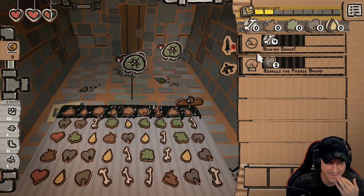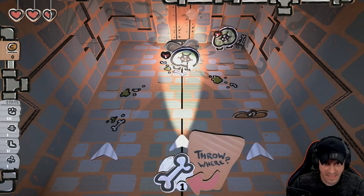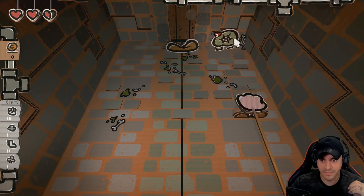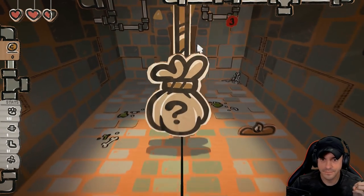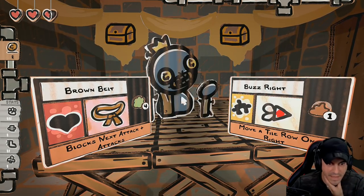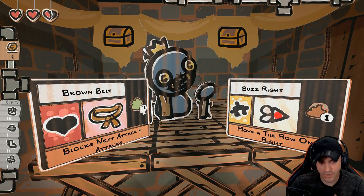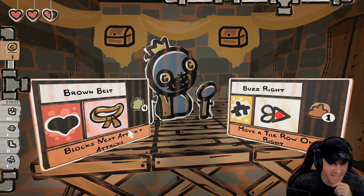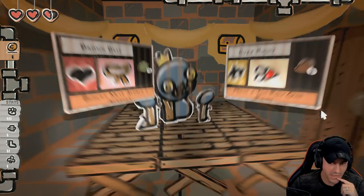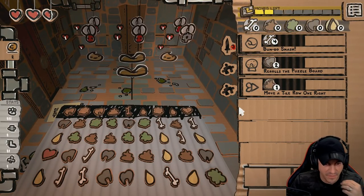I've pretty much explained everything you need to know. This will get us a bone which gives us a one attack. Let's go ahead and send the avocado - and that should be it. We get some coinage and move to the next level. Lord Blueberry. We have to pick a spell: Brown Belt, which is four greenery - blocks next attack plus attacks. Or Buzz Right - move a tile row one to the right. I'll try that. Every time you play it, it's different - different builds, different lifestyles.